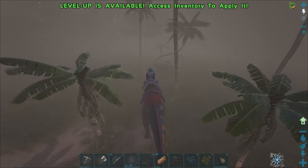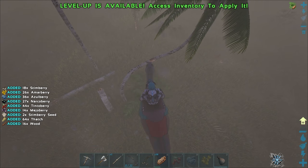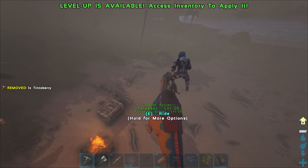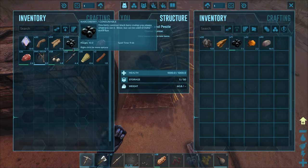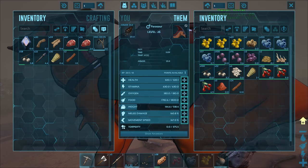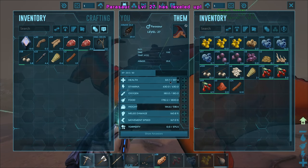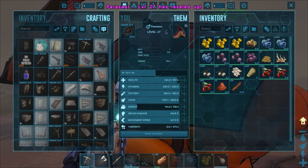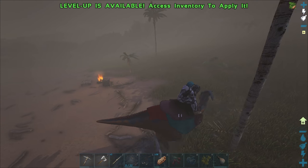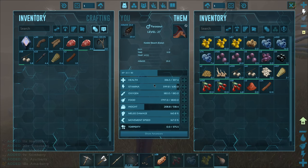Let's start harvesting some berries. Parasaurs are actually a pretty decent first tame — definitely not as good as the Moschops, but they're kind of good because you can use their ability to scare away predators. We can also get wood and thatch with them, which is nice. We got a good amount of narco berries already. It's going to be a little bit before we have any spoiled meat to make narcotics. What should I level on you — probably health, because you kind of suck. This thing would not even survive a raptor attack.